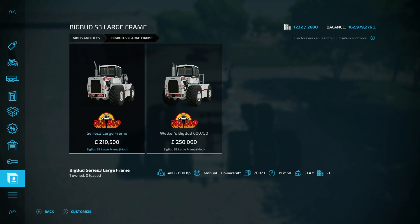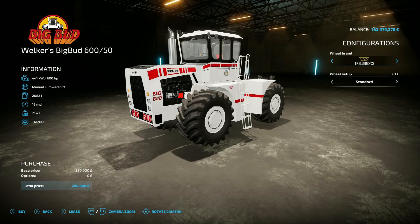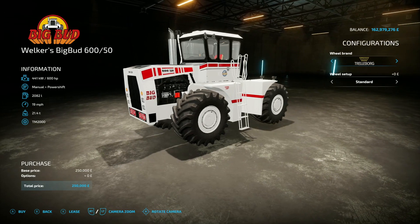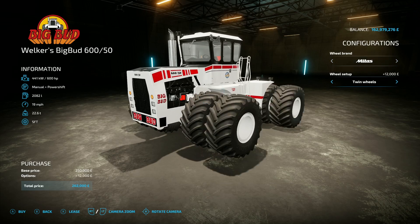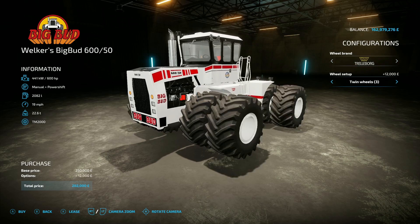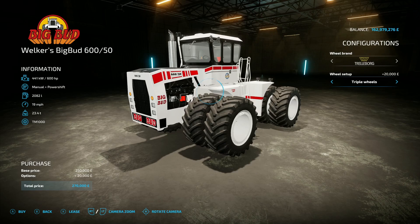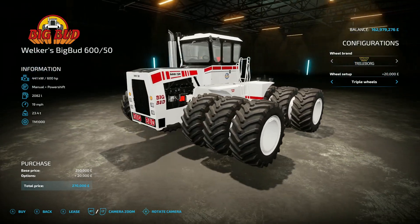The last mod for today is the Big Bud S3 Large Frame, this is by Bala 2003, 28.78 megabytes on the download. Both are found under large tractors. We've got the large frame version and the Welker's Big Bud 650 — the original 650 from Welker Farms. The 650 is 600 horsepower, 19 mph top speed, 250 grand. Then you've got the usual tyre shenanigans — Trelleborg, twins in different versions, and triples. Triples on a Big Bud — why not!